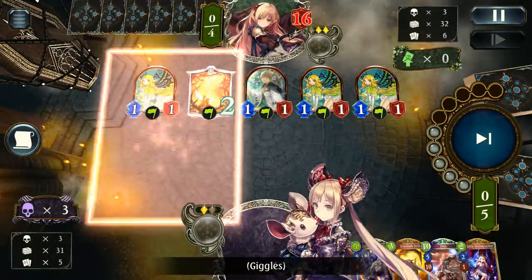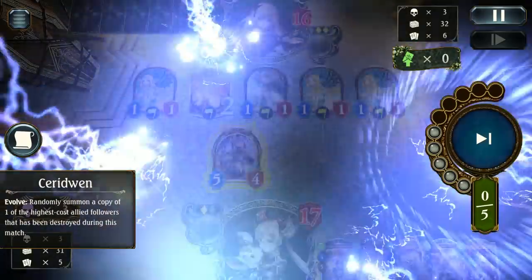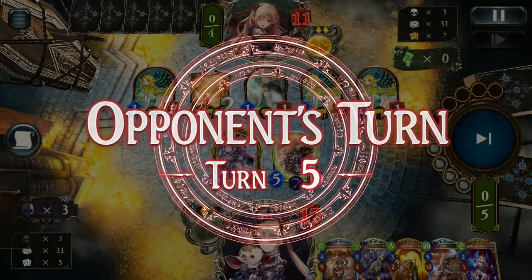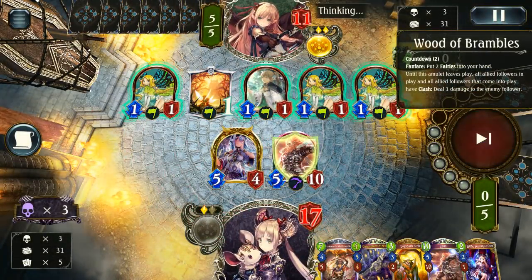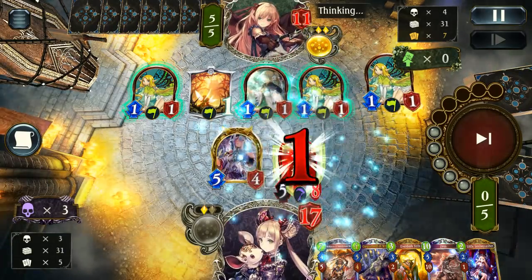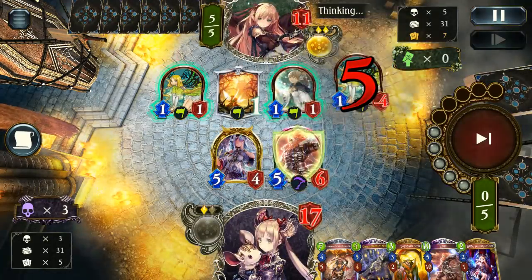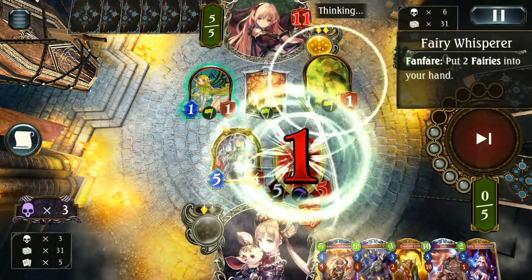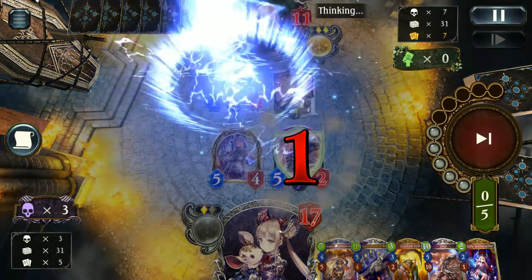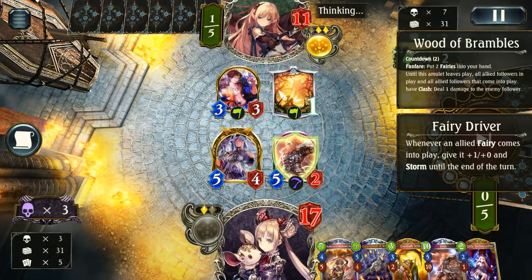Pity that their effects get to go off first — if my Cerris effect went off first it definitely would have been a much better counter, although I still would have died to that. But not too bad, especially when I can now play a Circle this turn, giving me a Zeus. A five-four body evolving to five-ten on turn five — I can be pretty happy with that. It gives us a total stat line of ten-fourteen on turn five, so definitely worth it. This is going to eat a lot of stuff from this Forest player.